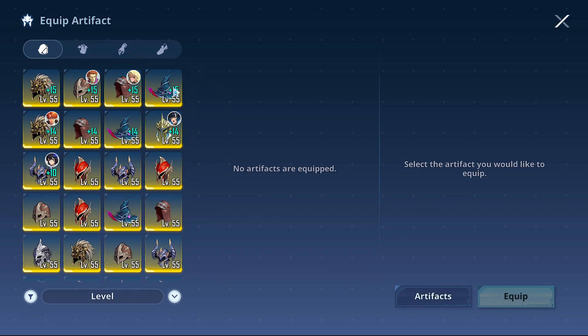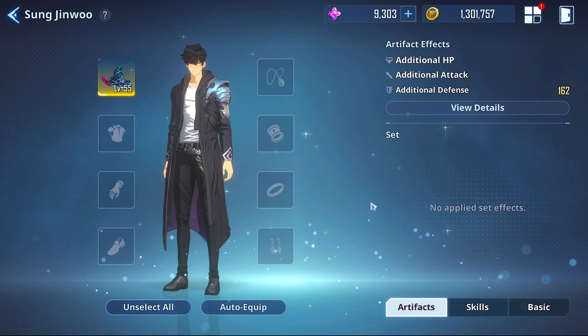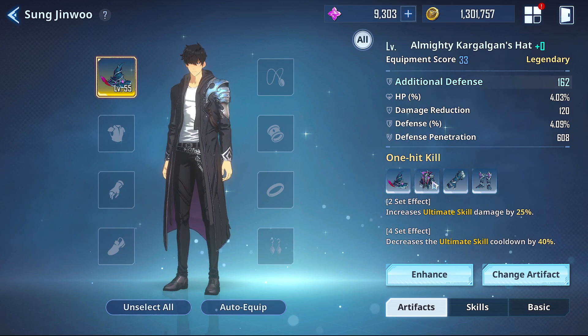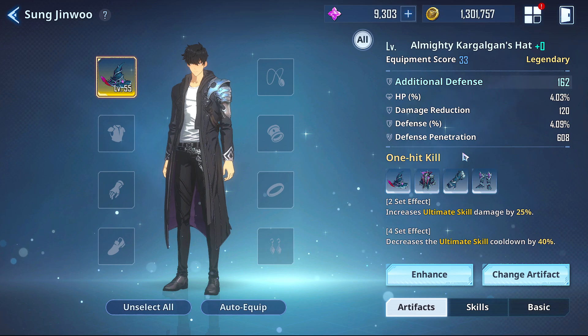Regardless of what artifacts you get for him, you're mainly going to be looking for attack and critical hits — those are the two things you want for Sung Jinwoo in general. In terms of stats, you want attack, critical hit rate, and critical hit damage. For example, this one here is not great — it's a tank piece with defense, HP, damage reduction — all defense stats. Defense penetration is solid as well. Also, you want to get percentage-based bonuses; you don't want additional attack flat, you want attack percentage.